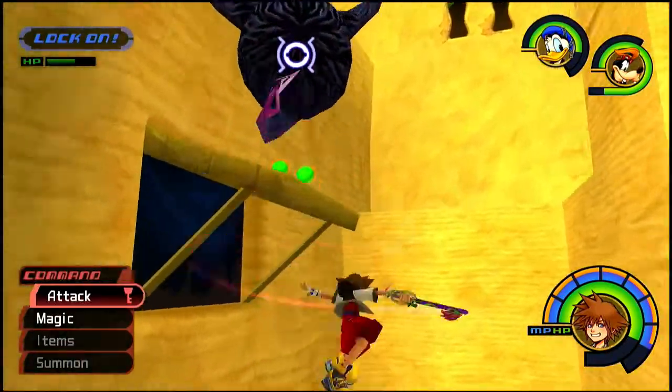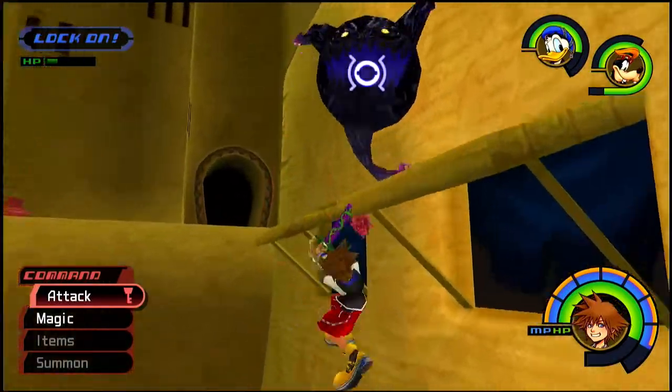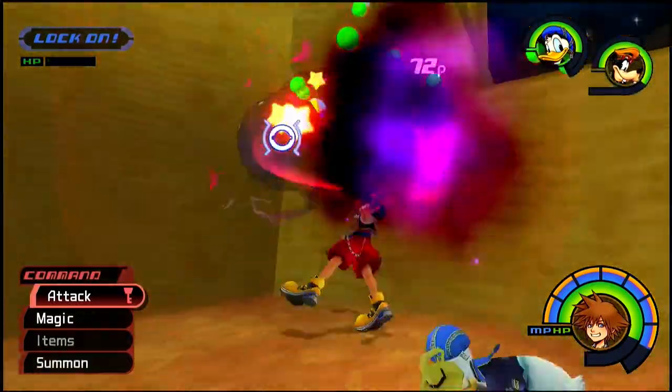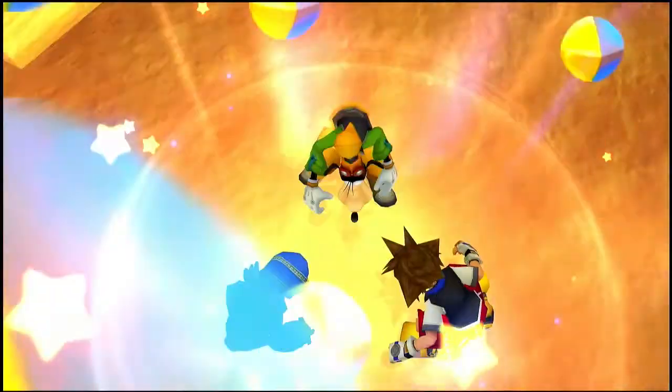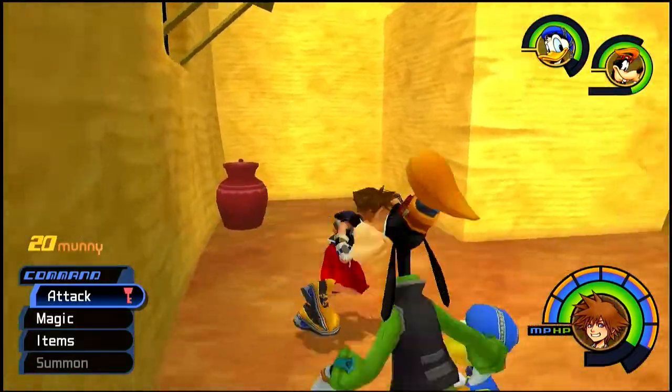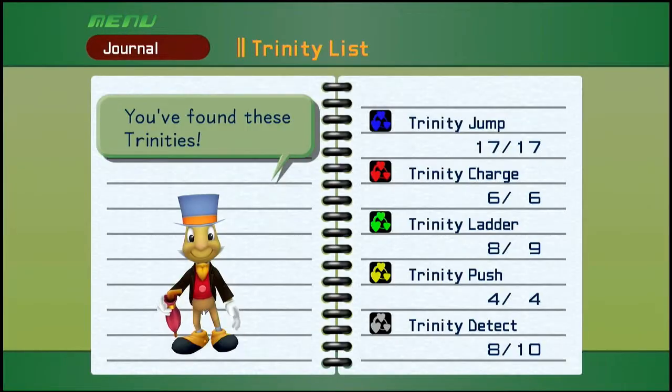Let's get rid of this creature first otherwise this guy's going to annoy us the entire time. I gotta wait for it to respawn. There we go, and it's done. So now we can activate the last blue trinity here and now we don't have to look for any more blue ones. We get a mega ether, and all the XP and the money. Let me double check the journal one more time. So we got all the blues, all the reds, and all the yellows. Now we need one green and two white.